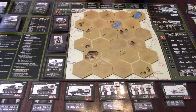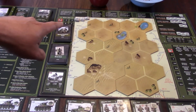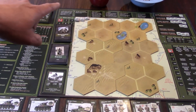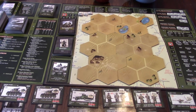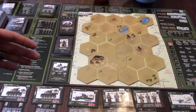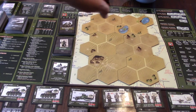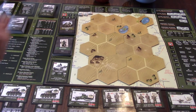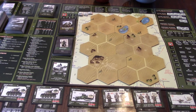The neat part about this game: right here along the top is a sequence of play, and it pretty much walks you through the whole thing. Once you've glanced over the rulebook — which is not difficult and easy to understand — you can go by this top line and understand the basic gist of what you need to do for the entirety of the game.